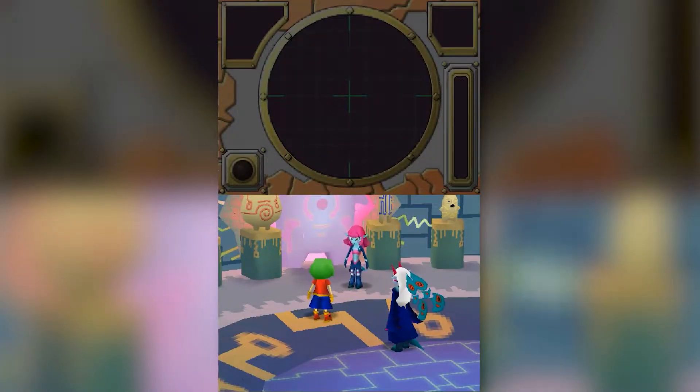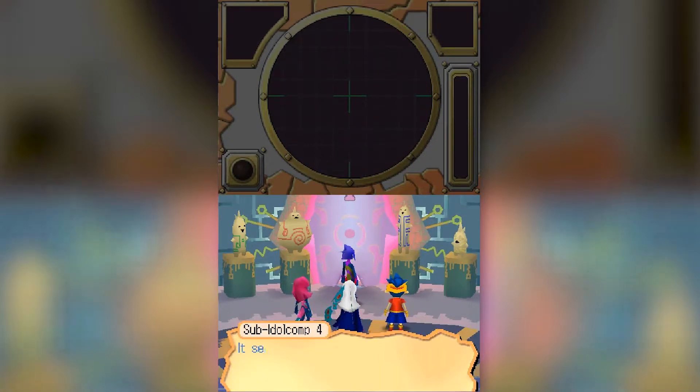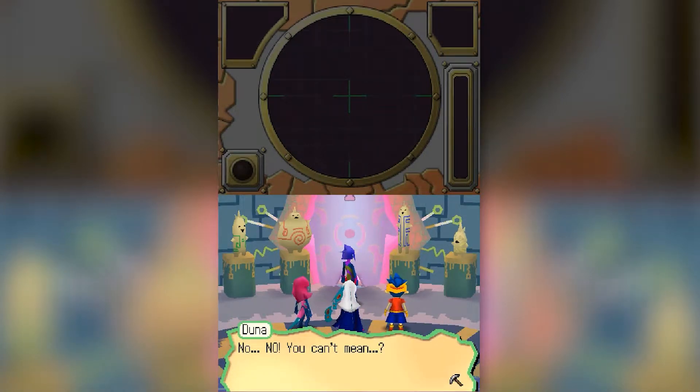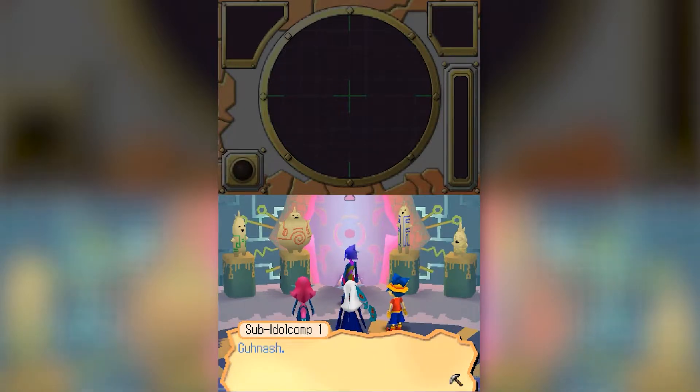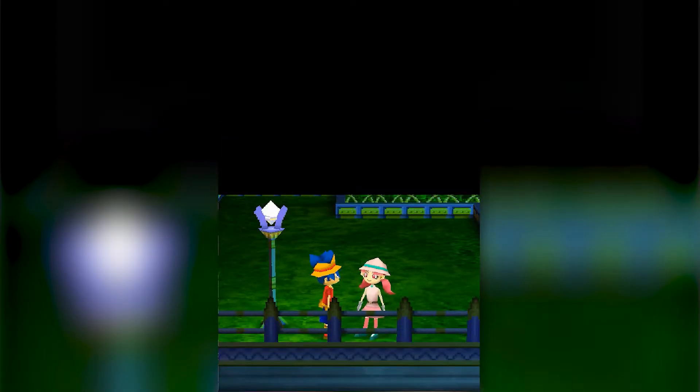It may seem like a lot of this stuff was just thrown in to appeal to kids, but it's actually a really fun story that explains the origin of the reviving technology and the existence of humanity. But none of that matters when you need to choose between the girl that has money and a shape-shifting dinosaur woman.